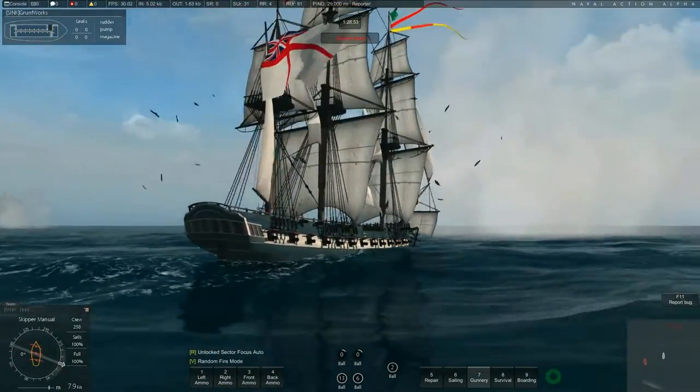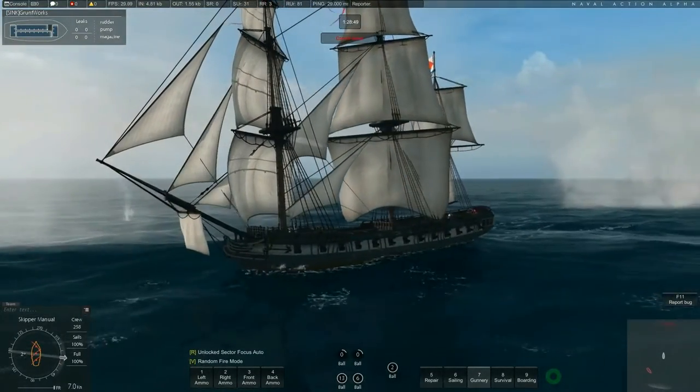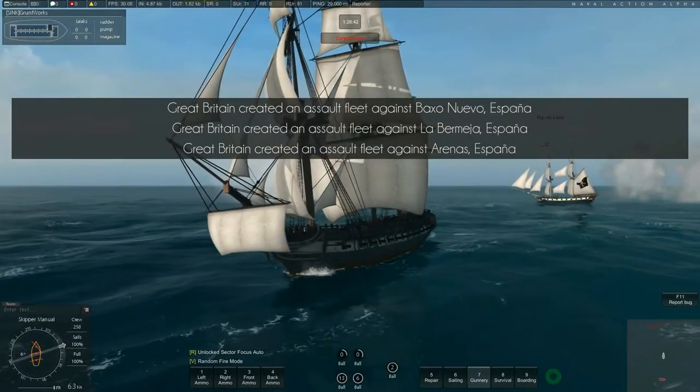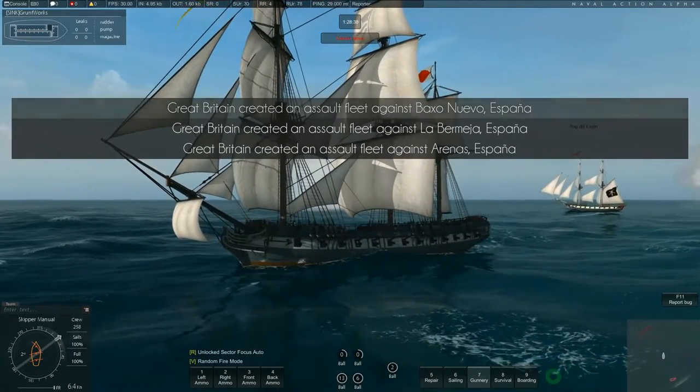Standing-wise, the Frigate has a battle rating of 170 while the Pirate Frigate has 180. That allocation is mainly due to the crew: the Frigate has 280 crew while the Pirate Frigate has 300.